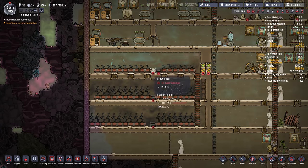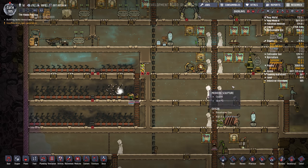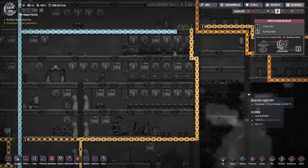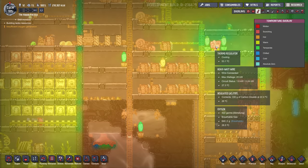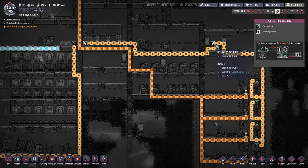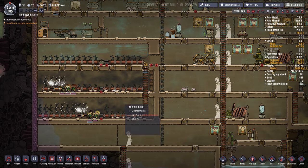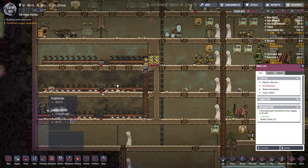I also moved our food. The food was out in the open before and it was getting too warm — like 31 degrees — so the meal lice stopped growing. I put them all in these sealed rooms and I'm pumping CO2 into these rooms. I'm cooling it up here, so the CO2 exhaust from the natural gas generators goes through this thermoregulator. I put two wheeze warts there to keep it cool. The CO2 is about 22 degrees — perfect temperature for meal lice. The nice thing about CO2 for meal lice is that nothing will rot, so all the stuff on the ground is sterile and can just pile up.